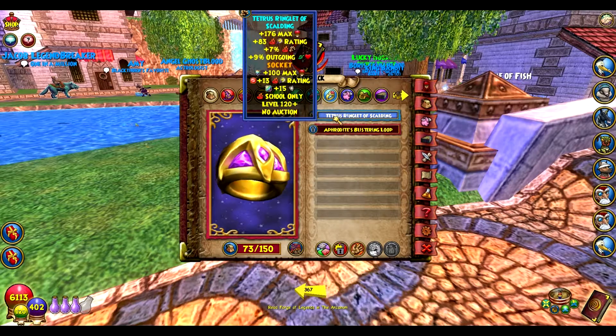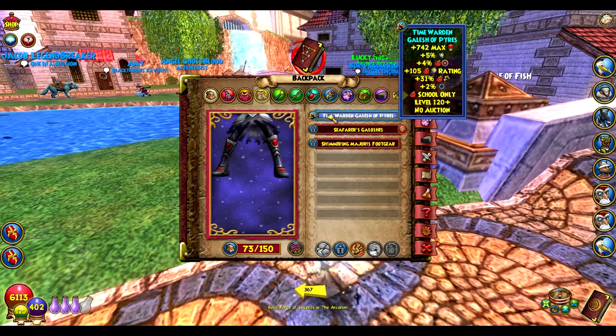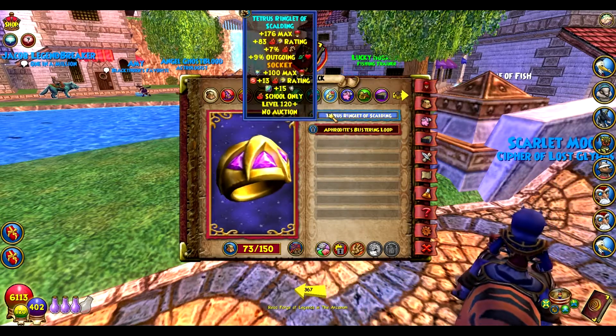Ringlet of Scalding. You get this also from the Myth Dude — same boss as the amulet.